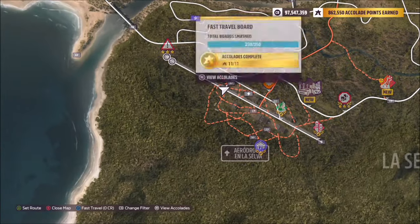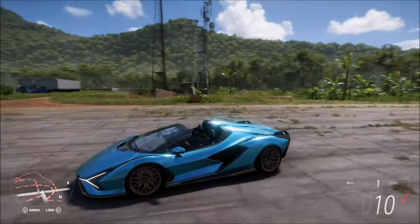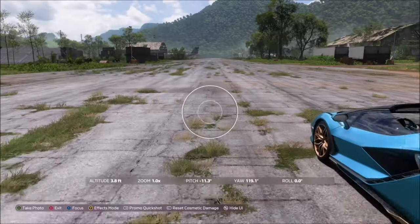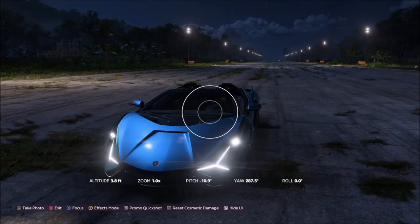You then want to head over to Aerodromo and La Selva, which for all intents and purposes is the abandoned airfield at the bottom of the map. Once you get here it's all going to be lit up like it was in one of the festival playlists a few months back. You want to then hit up on the D-pad.